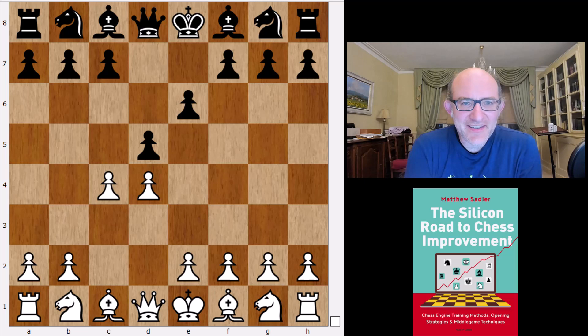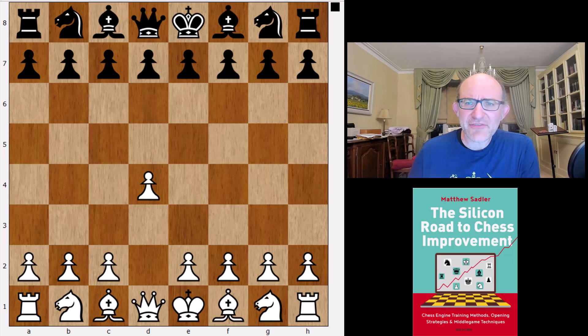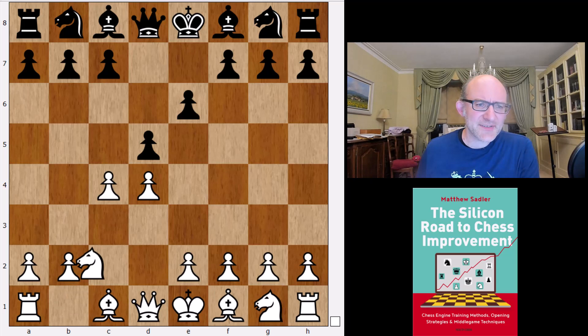Hello everyone and welcome to this seventh video in the series on Leela's opening repertoire. I'm Grandmaster Matthew Sadler and we're going to be looking at Queen's Gambit Declined type ideas, because Leela looks at a number of interesting things in these lines. After d4 d5 c4 e6, we've already seen that Leela also likes the Queen's Gambit Accepted — we saw that in the very first video. Let's have a look at c4 e6 knight c3.